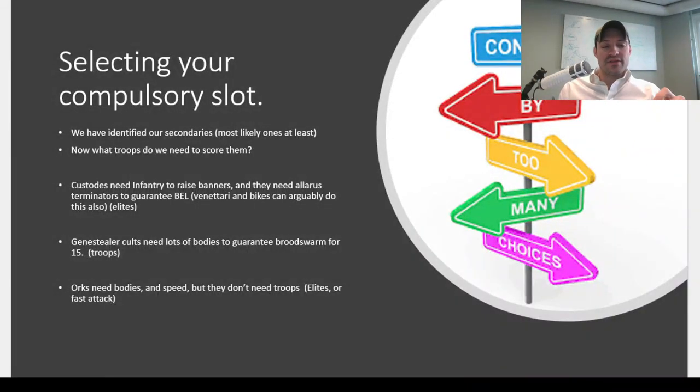Now that we've identified what secondaries we're trying to score, we have to select our compulsory slot — and this changes based on the army you're taking. Custodians have to have infantry because they need infantry to raise banners and really need Allarus Terminators for deep strikes behind enemy lines. Gene Stealer Cults need a ton of bodies to guarantee Cult Ambush, so they'll almost certainly choose troops as their compulsory slot. Orks need bodies and speed, but don't necessarily need troops because their elites and fast attack hit really hard — so they'd probably choose elites or fast attack.